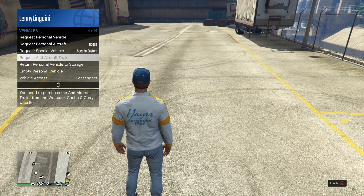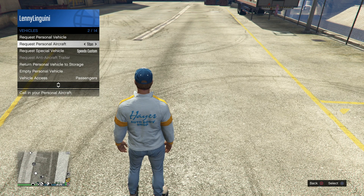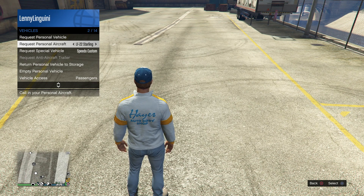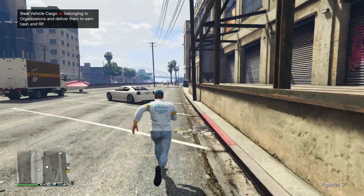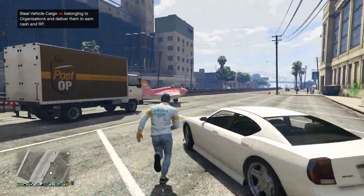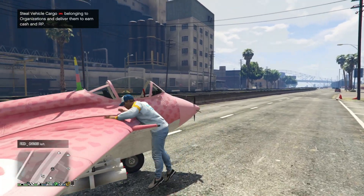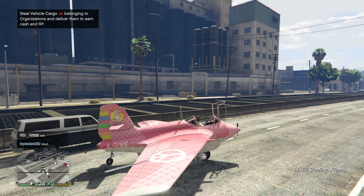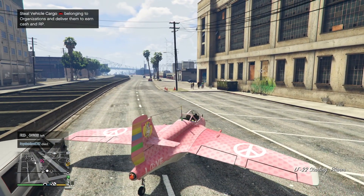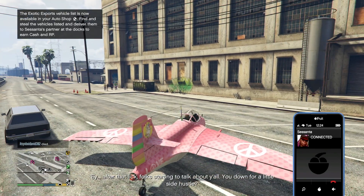Last but not least — and I think this is an unintentional glitch, so take advantage while you can — aircraft that you spawn directly from your hangar will now spawn right in front of you instead of at the closest airstrip or normal takeoff location. I don't think Rockstar intended this, but it's quite convenient. I'd definitely recommend taking advantage of it for as long as possible before it gets patched.